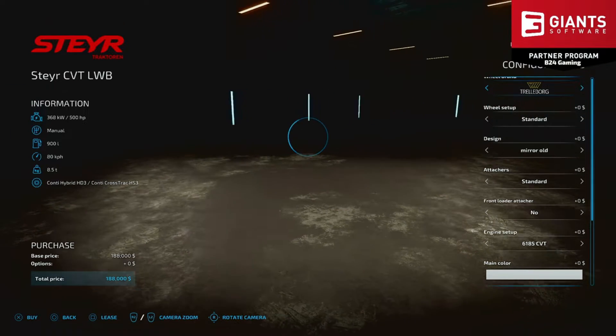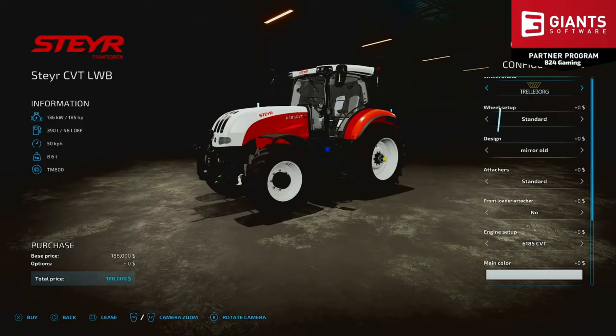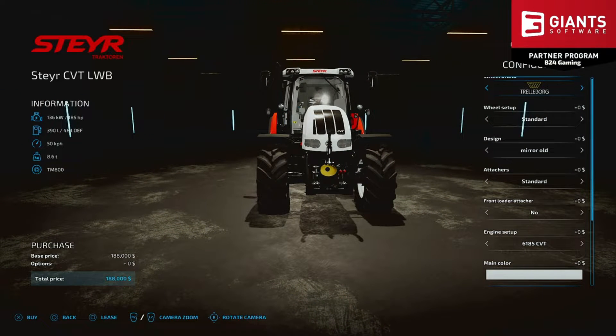The changelog goes as follows: it fixes the author tag and fixes issues with the grid — nothing major. From the description on the Giants mod hub, you can find this in the small tractor category. This mod comes in at a download size of 53.70 megabytes and was done by Schnibbl Modding. It was released recently and this update is a minor fix — fixing issues with the grid and the author tag.